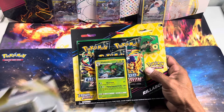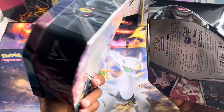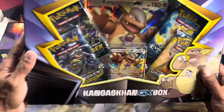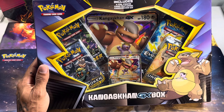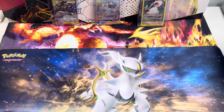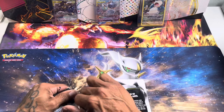So we did pick up: the Crown Zenith three-pack blister, the Lost Origin three-pack blister, the two V Heroes tens that got a bit destroyed — hopefully the packs are still okay — and last but not least the Kangaskhan GX box. That's seven plus five plus five plus ten plus three equals thirteen total packs across items. We'll do the Crown Zenith three-pack and the two tens for this video, and the Kangaskhan box will be a different video — stay tuned.